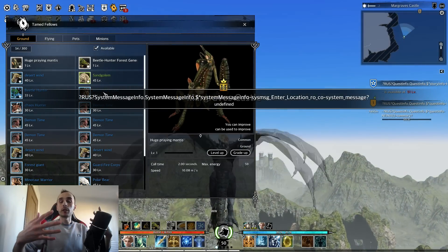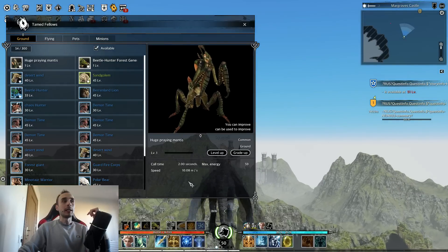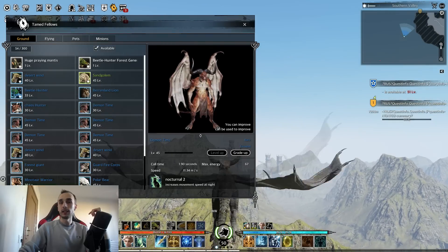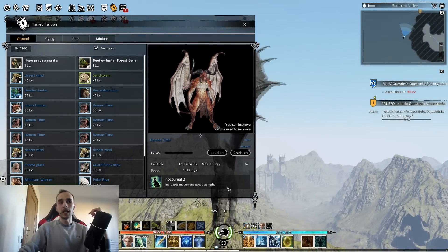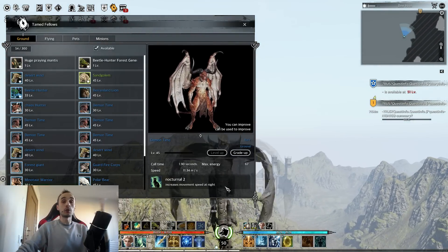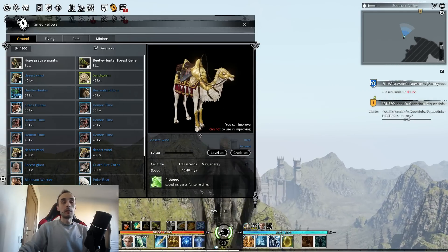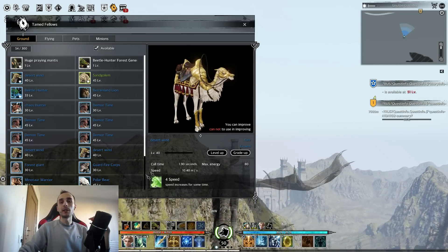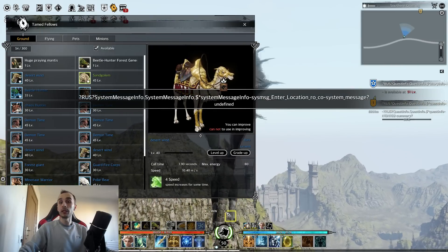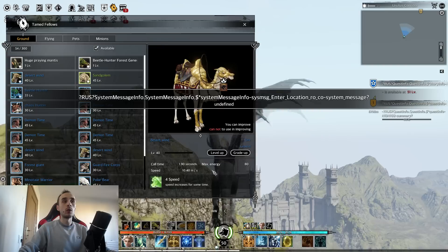The second perk of mounts, on top of their stats that can improve while you level and grade them up, is the special skill. This mount doesn't have any, but the demon has a special skill that increases movement speed at night. Skills of mounts are plenty. The camel has another skill — this one is actually an active skill. If you tap it, it consumes energy and increases the camel's movement speed. Mounts can have two skills; my camel only has one. Double tap W and it gets a small speed buff.